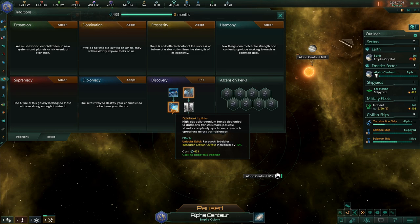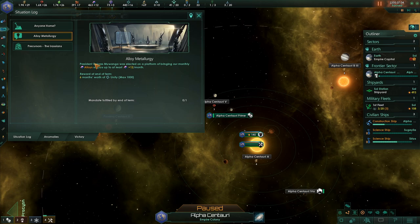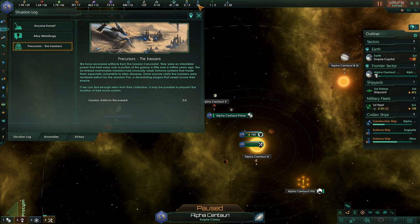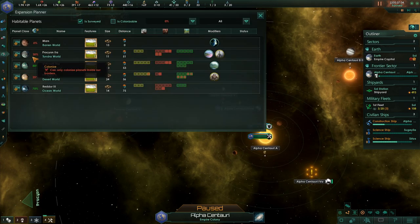Hey, tradition — let's see. Research subsidies — is that worth it? Now where is that even found? It's a situation log. This is the one we want — at least 12 a month, which is what we're doing. Alpha Centauri 4A detected some artificial structures — track on the map, right there. Precursors, artifacts — cool. That is Expansion Planner.